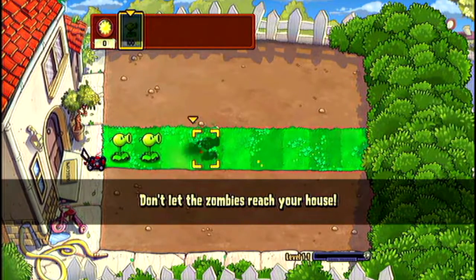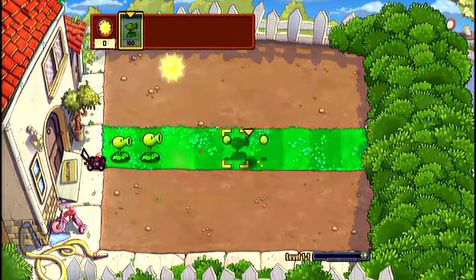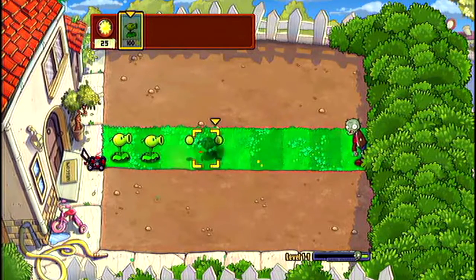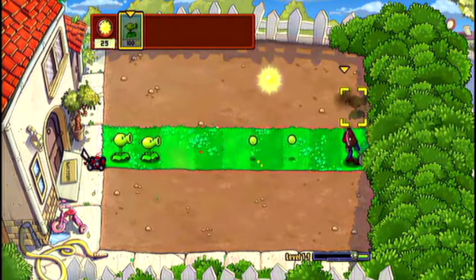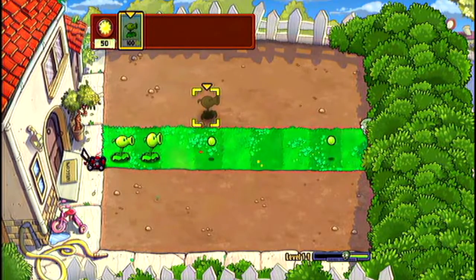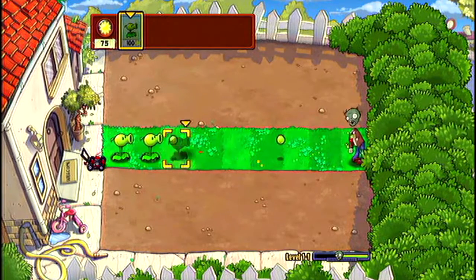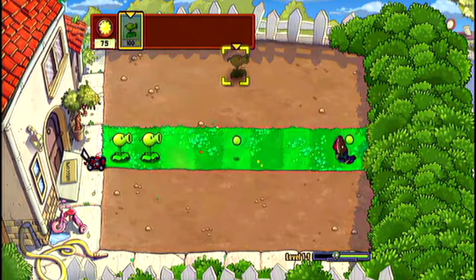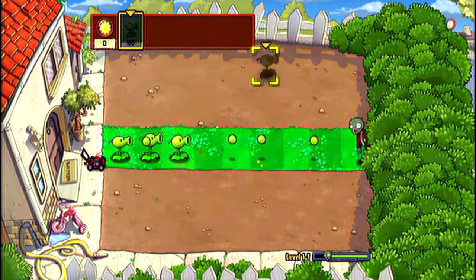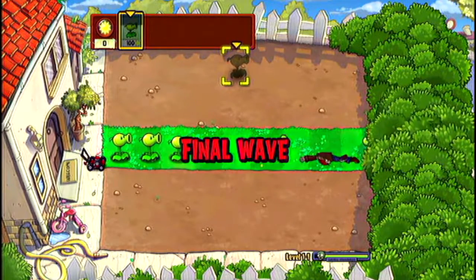I already have two peashooters and the level hasn't even started yet. The difference with Xbox — I did play a little bit off camera just to see how it plays. It's actually not bad. You get to select with the right bumper and left bumper what kind of seeds you want, and you just press A when the seed is ready to plant. It's very easy. And then later on when you get the shovel, you just hold B down and it'll delete it.